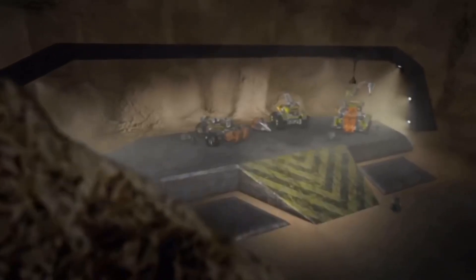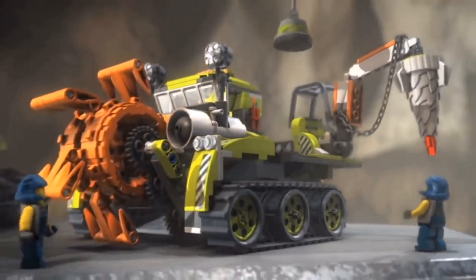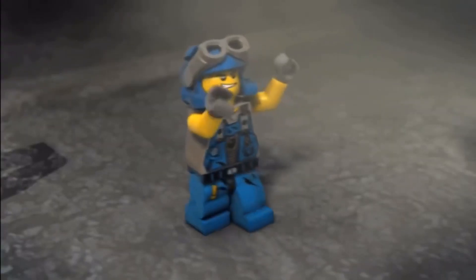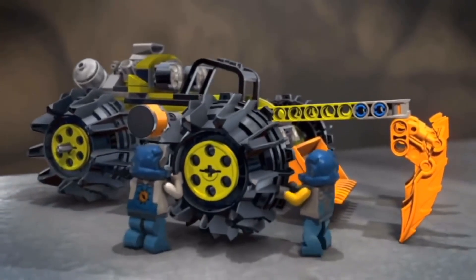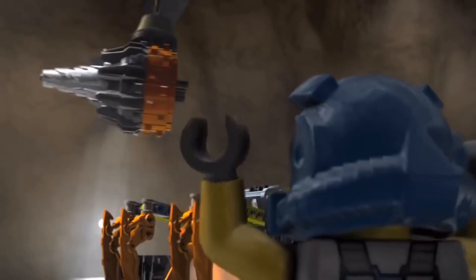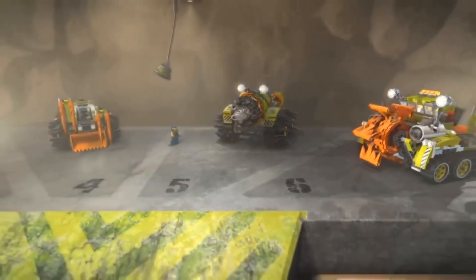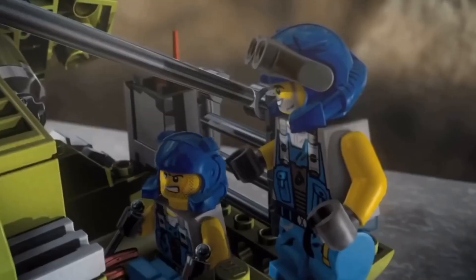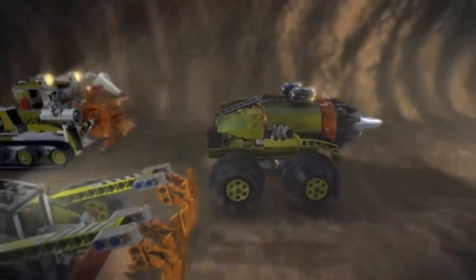And hurry! Copy that — we're on our way. Let's go, boys! Let's get that double-geared drill on the Thunder Driller. Planetary drill locked in — Claw Digger, Crystal Sweeper, Thunder Driller — all systems go! Yee-haw, Power Miners rolling out to the rescue!